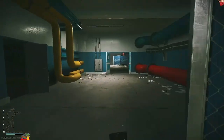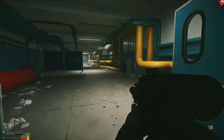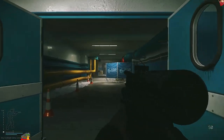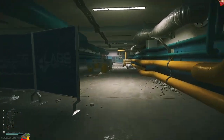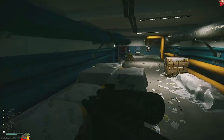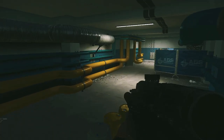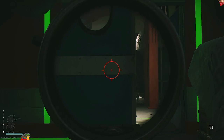If they spawn back there, I'll nade-spam it for info or run up and check. You can use these tarps to your advantage — you can see their legs but they won't shoot you through the tarps. If you see a raider's leg, just head-tap them through or something like that. Fighting raiders in all these spots is pretty easy, but upstairs is where it gets a little sketchy.